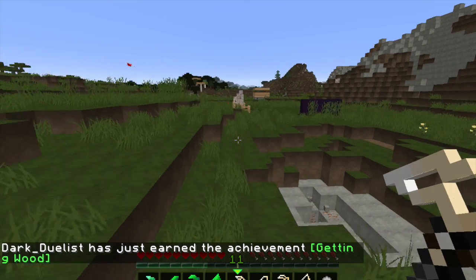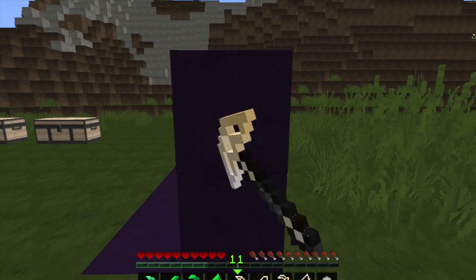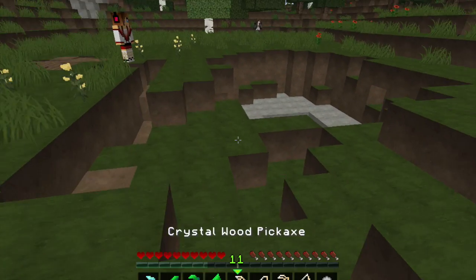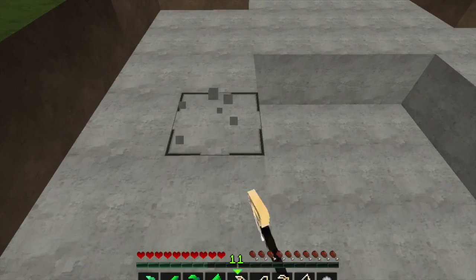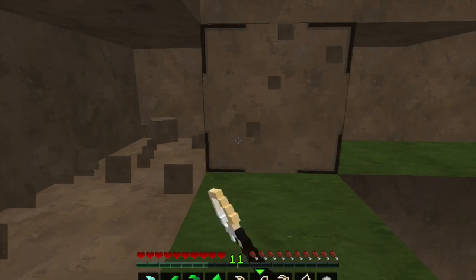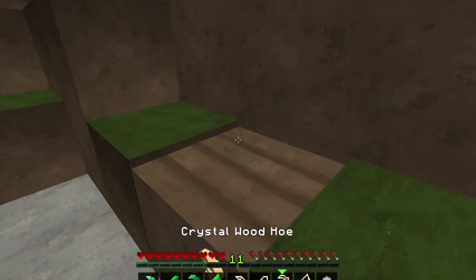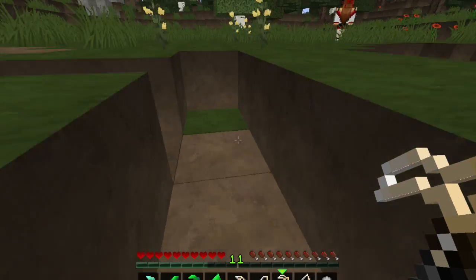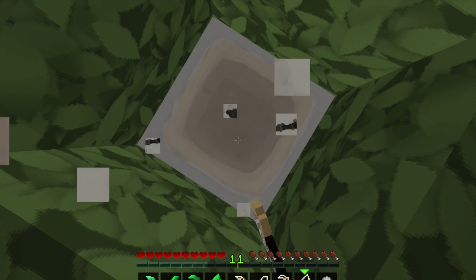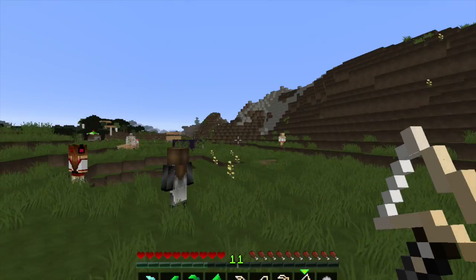Now the crystal wood pickaxe. It cannot mine obsidian, so don't try. It can mine kind of fast — about the strength of an iron pickaxe. The shovel is pretty good, equivalent to maybe a little less than a diamond shovel. Same as always for the hoe — pretty fast. The axe is pretty fast, maybe iron or stone axe level. These do varied amounts of damage.